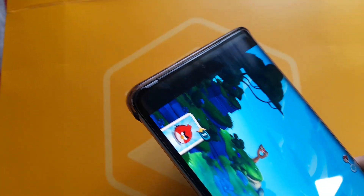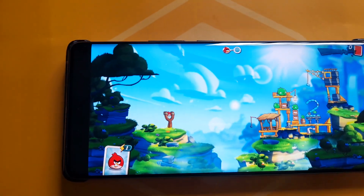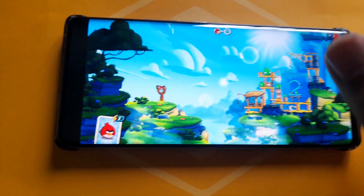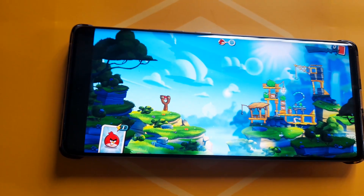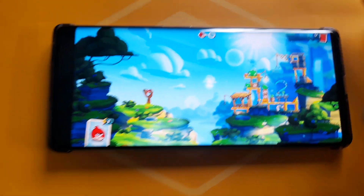There's a black bar here - it's not full screen. On this curved, beautiful display, you can't play games with full screen, which is going to disappoint you. So what to do?